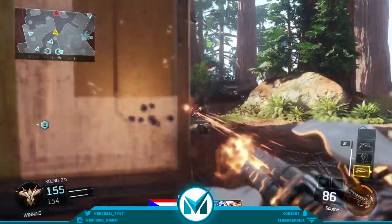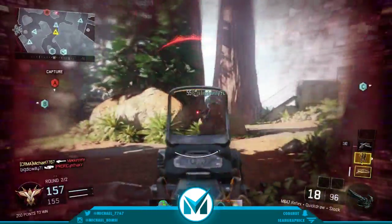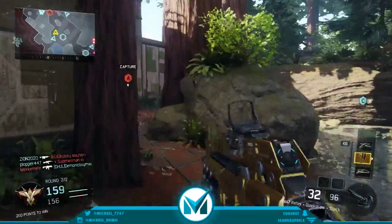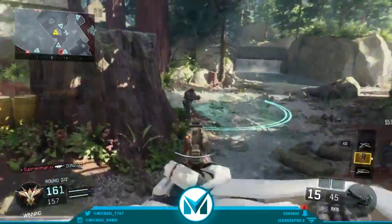On assault rifles it's super different from everything else. On assault rifles it's a 200% plus damage range increase. Let that sink in for a second - 200% damage range increase. That is amazing guys.